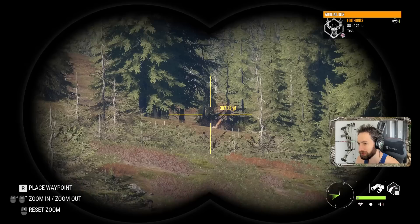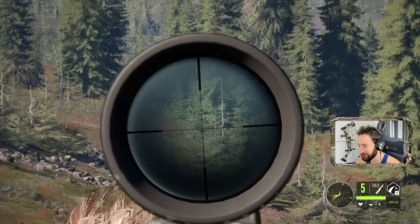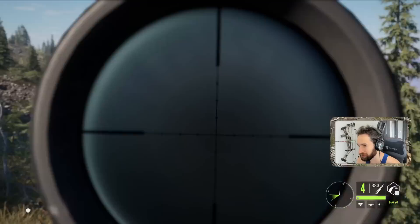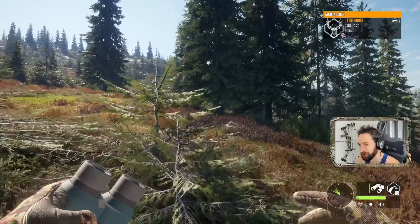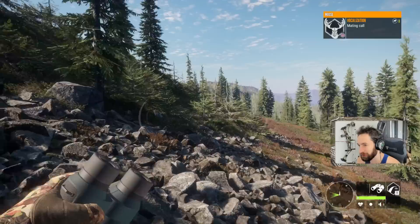Oh, look what we got right there — a nice red fox. Since we have to go over here anyway, we might as well take down this red fox. Got him! That shot may have been a little bit high. Your shot was a little bit high, not a lot — still ended up getting spine and double lung.